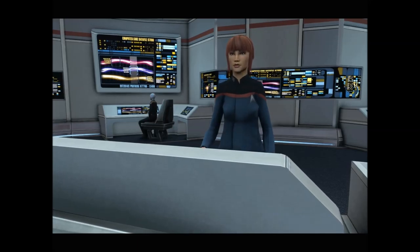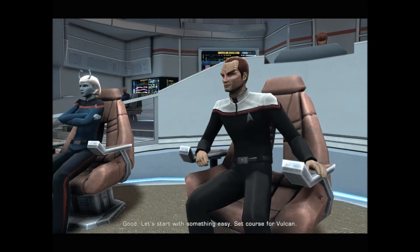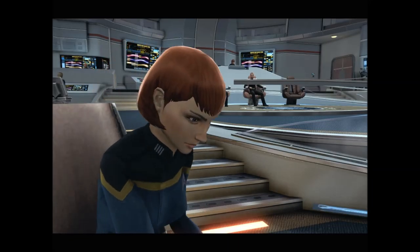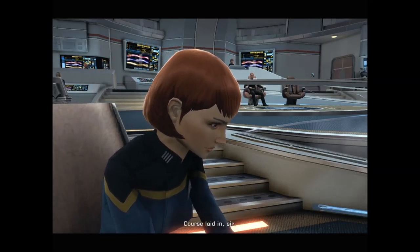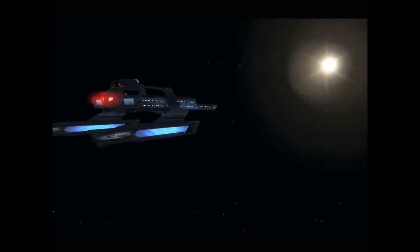'Cleared from dry dock, Captain.' 'Good — let's start with something easy. Set course for Vulcan.' 'Course laid in, sir.' 'Engage.' You notice that we all have cadet insignias, as ensign-level officers.